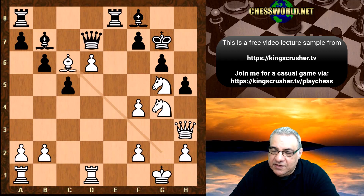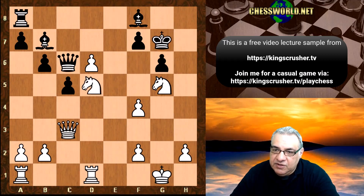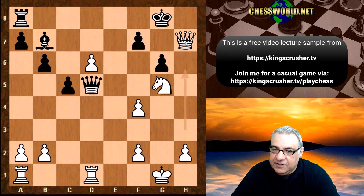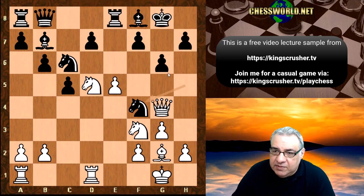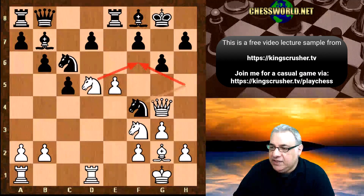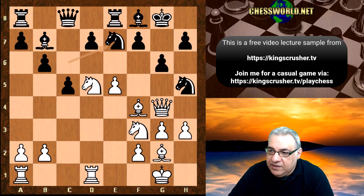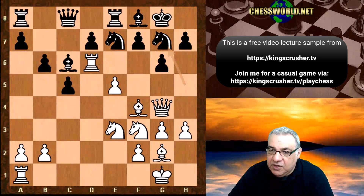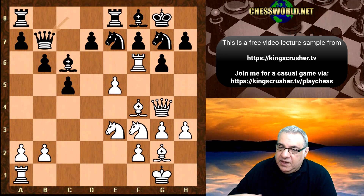If Knight takes f4, well, white can do better than taking on f4. White can actually slip in Knight f6 check, and can do better than Knight takes e8 - white can play this, and this is a very strong attack. For example, Queen h3, h6 - this position has all sorts of attacking options emerging, Queen coming to c3 check and Knight f6 check. This position is just winning. So Knight takes f4 is a bad idea - that's the weakness of the last move, if we can pound into f6 and exploit the king safety issues.